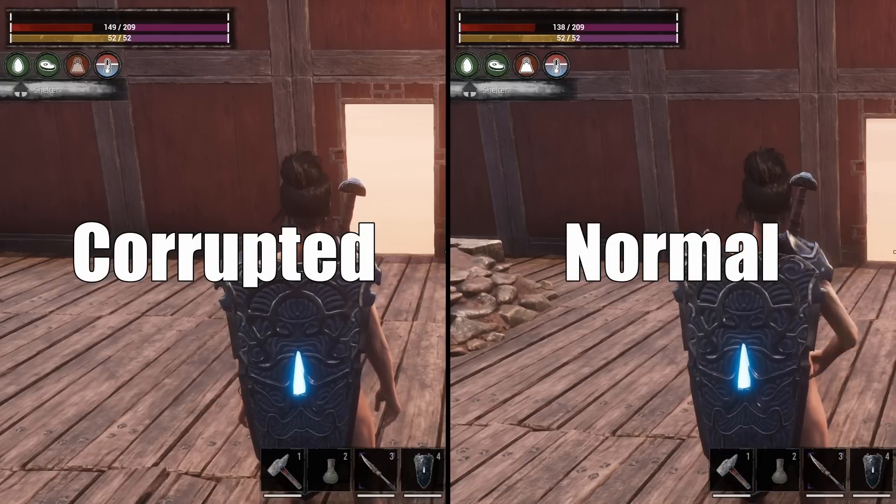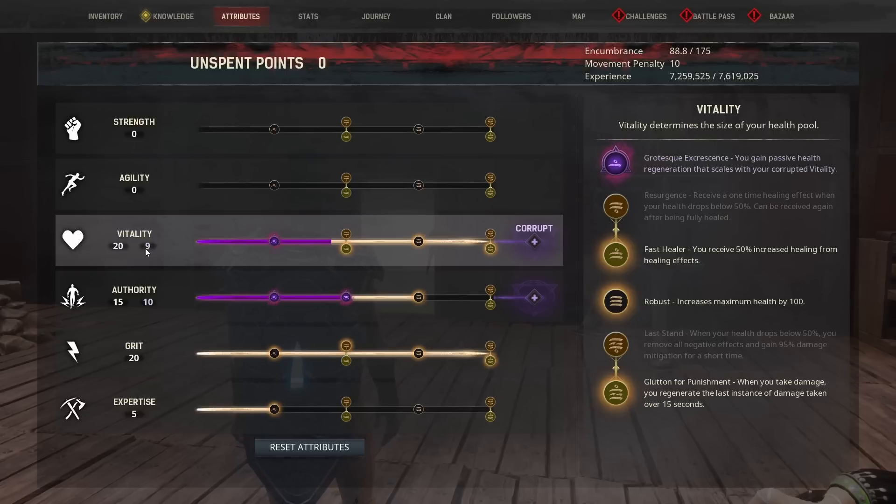That is why we take it up to 9 Corrupted in Vitality to boost that regeneration even more. But we don't want to corrupt the next perk because that takes away our 50% increased healing from healing effects. From what I can tell, this affects any healing at all — and you're going to see why this is crazy here in a bit. That perk is imperative to the rest of this build.